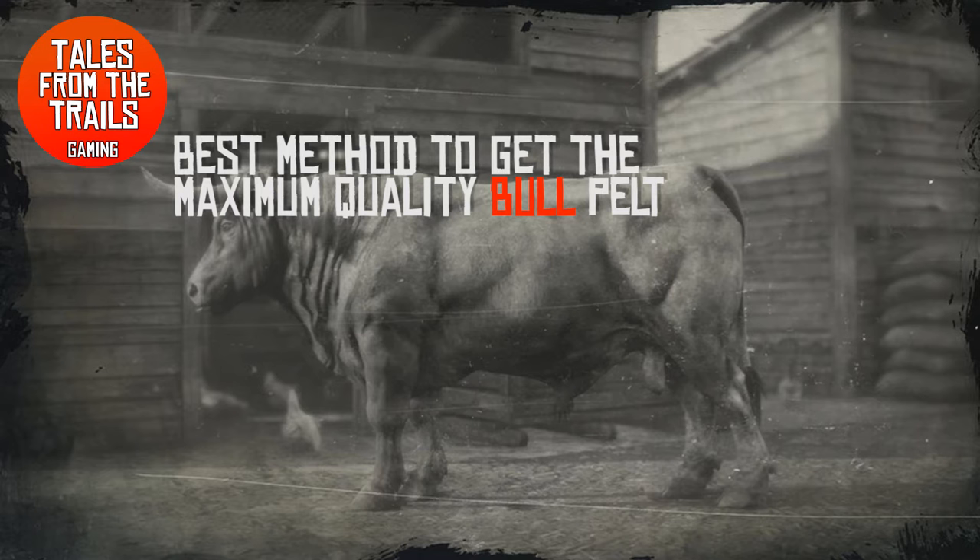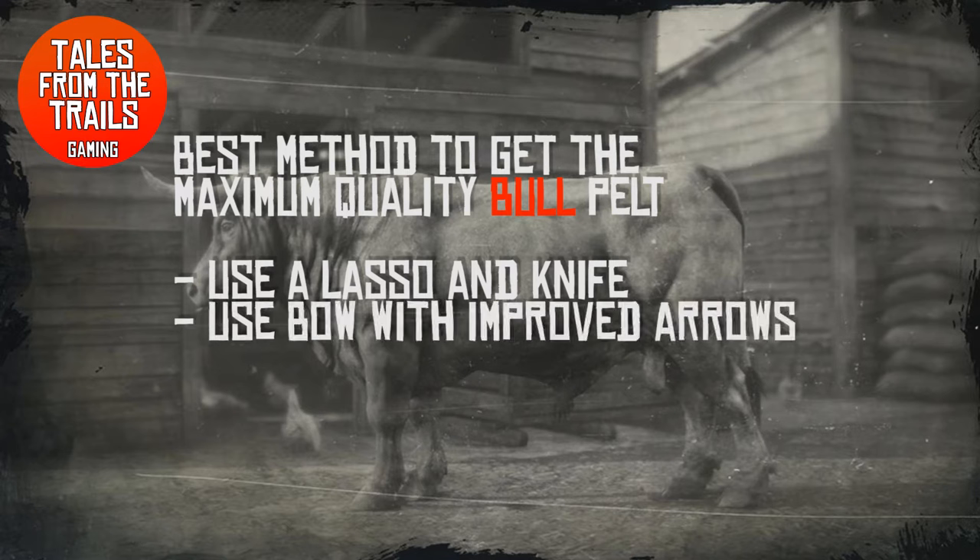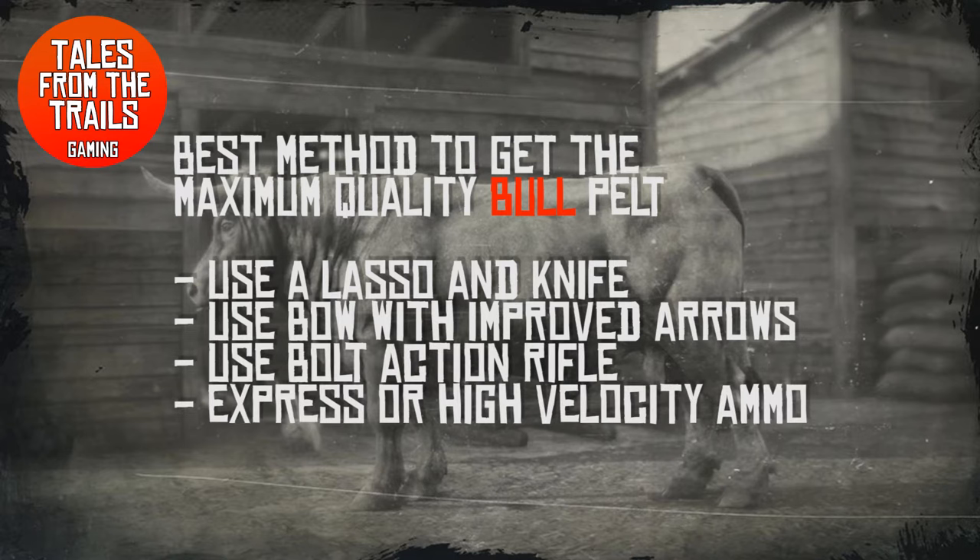As bulls are so hard to find in this game, we want to get the maximum quality hide. To do this we can use a lasso and a knife because it doesn't deteriorate the pelt. We can also use a bow with improved arrows. Alternatively we can use our bolt-action rifle — I prefer to use express or high velocity ammo when using this method.